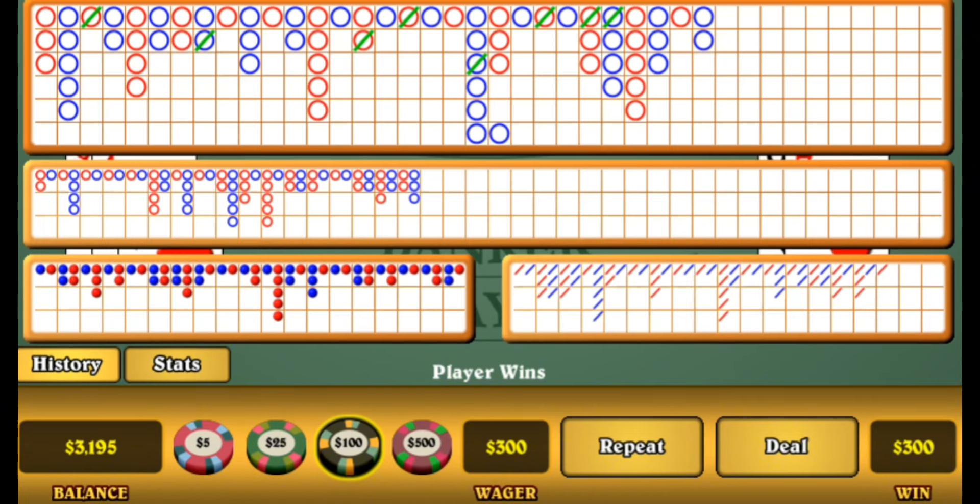That's the end of the shoe and we're up 195 dollars. We got our two units very early in the shoe, where we should have pulled out. You see why you need to pull out as soon as you get your units. Sometimes I'll go for two units and play for four units a day — and you'll be safe. You guys shouldn't play a full shoe like I'm doing here — this is just for demonstration. Get in early, win early, and get out. The variance will eventually catch up to you.